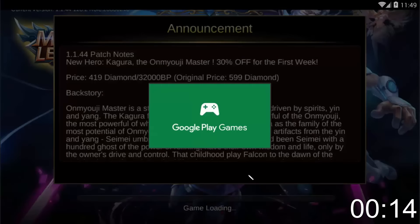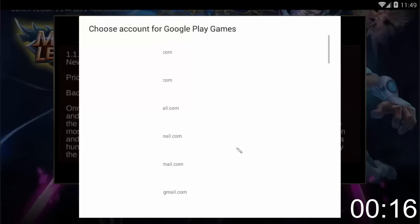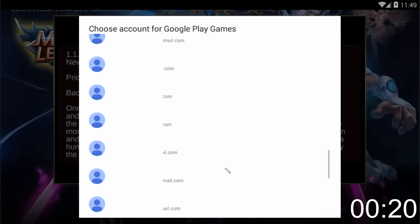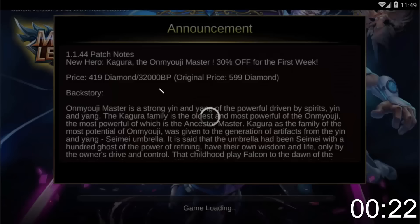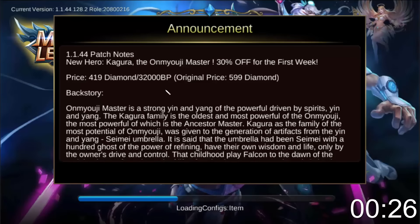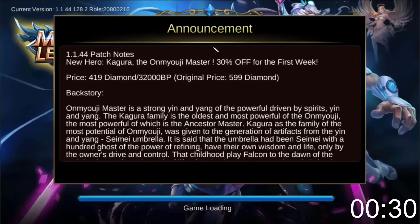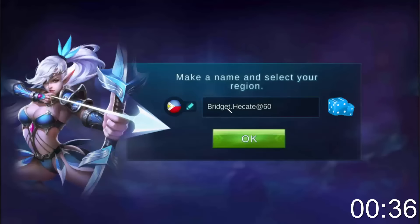So first things first, choose an account for Google Play Games — this is not yet to bind your account to the game, so make sure of that. As you can see, I have a lot of accounts. We're going to name a character from Seven Deadly Sins — Ban Greed. I think I murdered his name because it's that hard to pronounce.